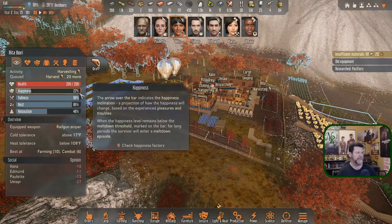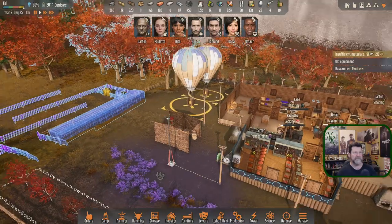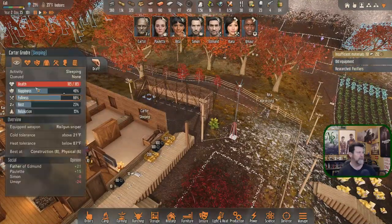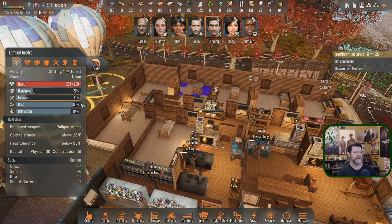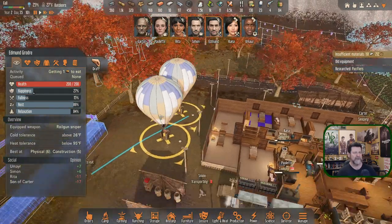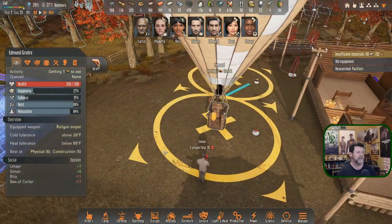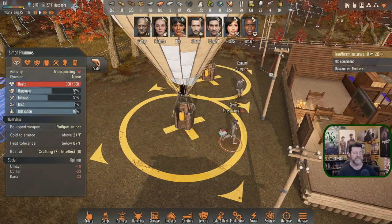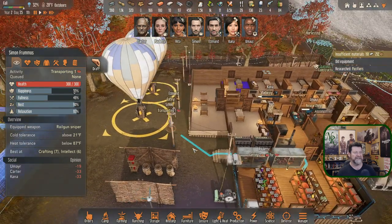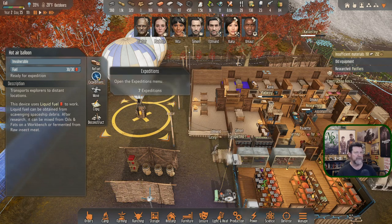So we have no power cells until sometime in spring. Edmund is constructing a fence. Rita is doing some last-minute harvesting — her happiness is maxed out. Carter did a good job but he's still sleeping and will be a while getting back together. Let's send Edmund out after he eats. Simon is transporting.